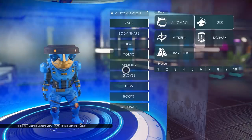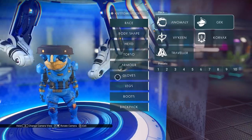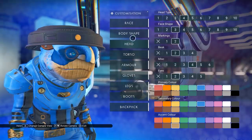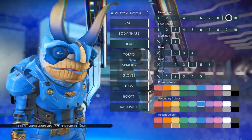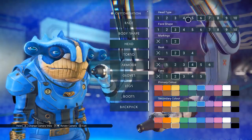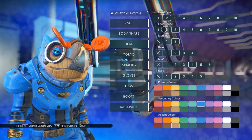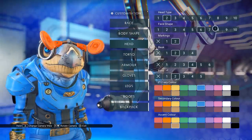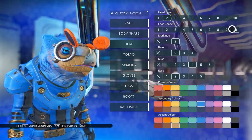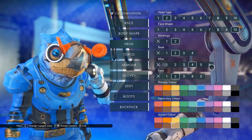Appearance modifier. Can I get the... Head type 10? No. It looks like I can't get the diving helmet on a Gek — you have to be one of the more humanoid ones to pull it off. Well, that's kind of understandable.